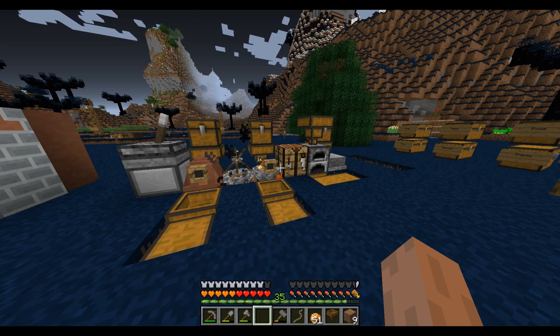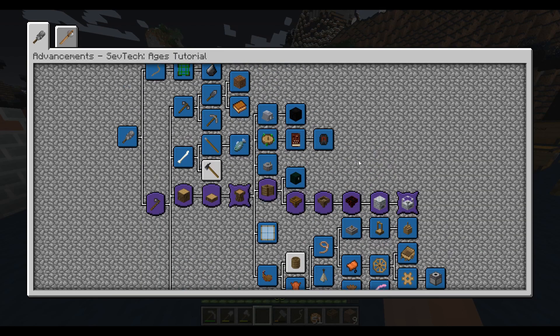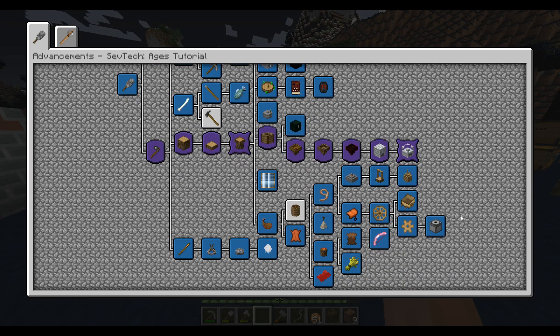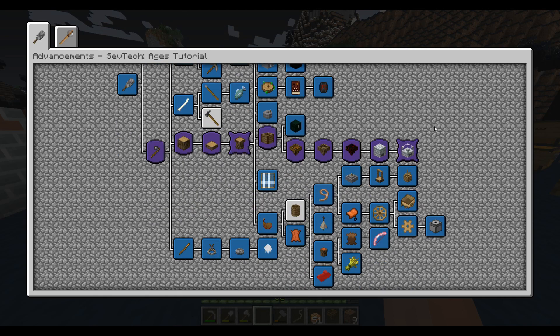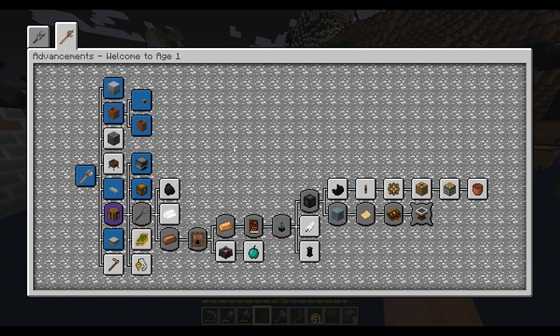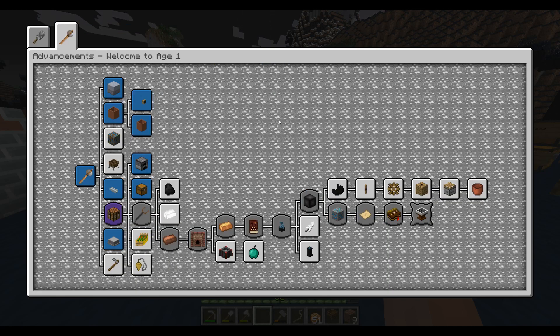There's a slight problem with world downloads in this pack. In order for you to actually play the pack, you have to give yourself all these advancements. I know there are commands to give yourself individual advancements by name, but I don't know how to give yourself all the advancements in an era at once. If somebody has an idea, let me know. Otherwise, the world download is there, but you might have to give yourself this core line of advancements so you can do things.